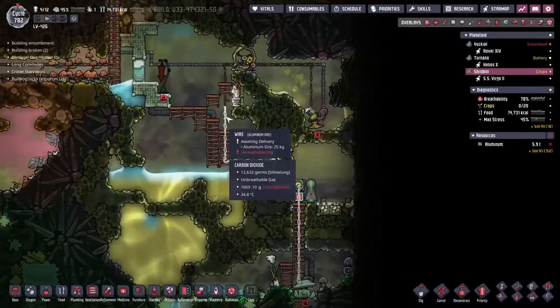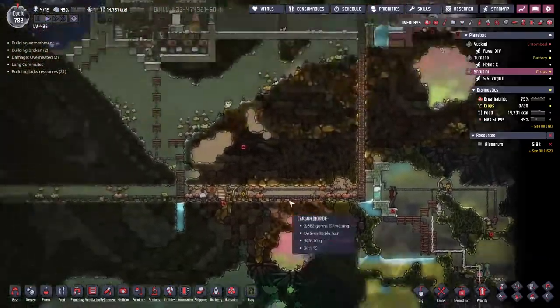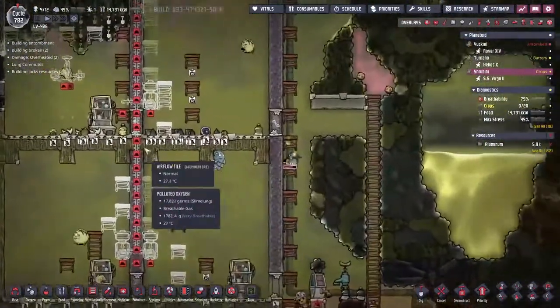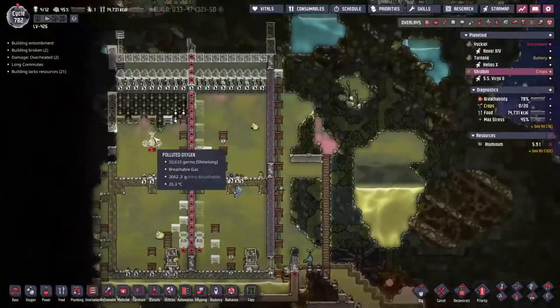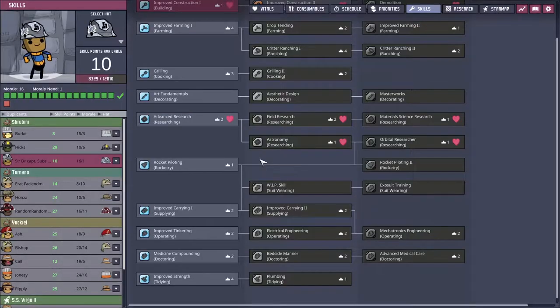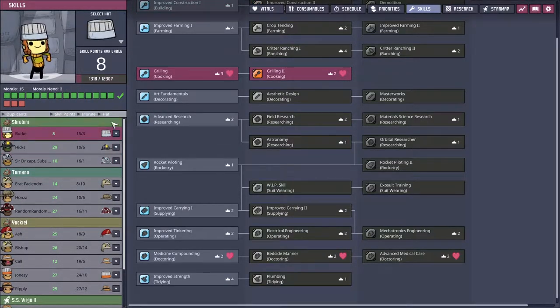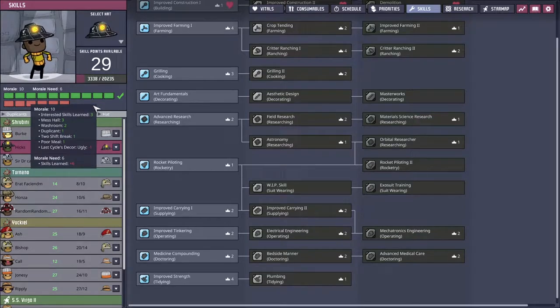I've made allowances for both — I've got this gas line coming all the way back and down here. This is the only place where we've actually got any carbon dioxide left on the map. We've had a carbon skimmer down here keeping this place relatively clean. I've been getting this aluminium wire put into place so we can pump it all up. We're also going to need mechatronic stuff — I want to get sweepers and conveyor loaders set up.